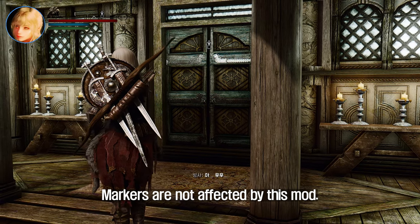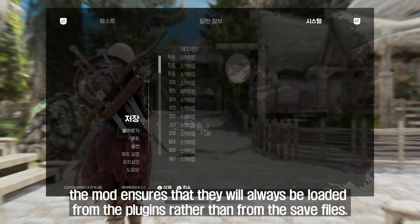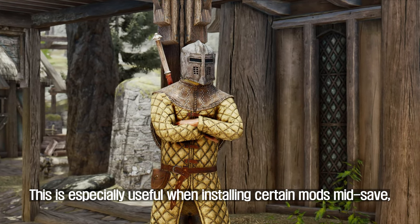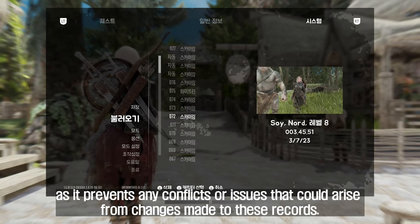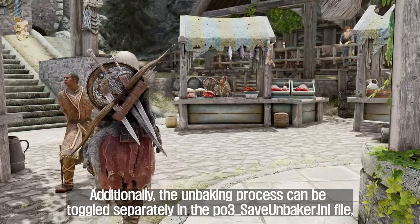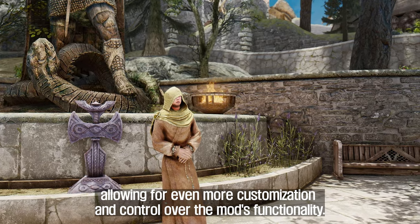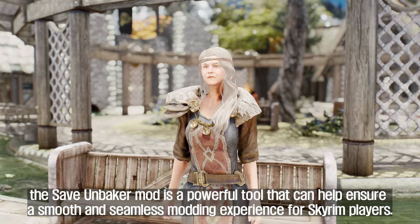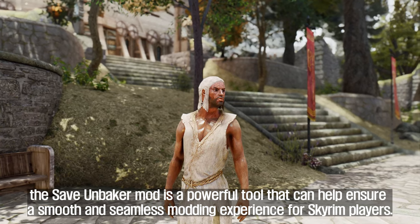Markers are not affected by this mod. By unbaking these records, the mod ensures they will always be loaded from plugins rather than from save files. This is especially useful when installing certain mods mid-save, as it prevents conflicts or issues arising from changes made to these records. Additionally, the unbaking process can be toggled separately in the po3-save-unbaker.ini file, allowing for even more customization and control over the mod's functionality.